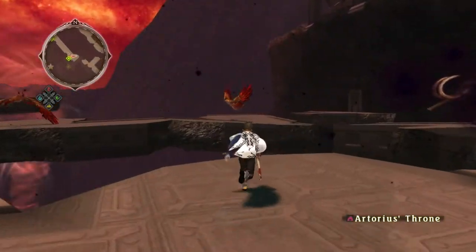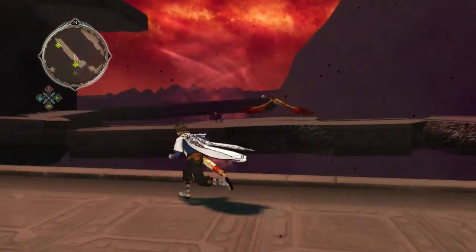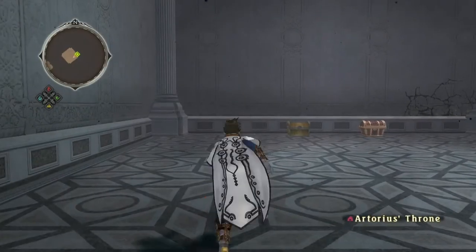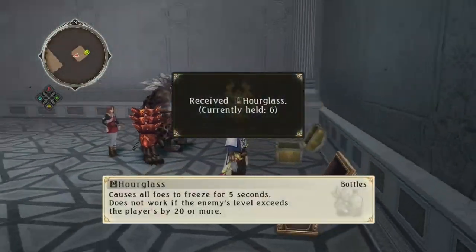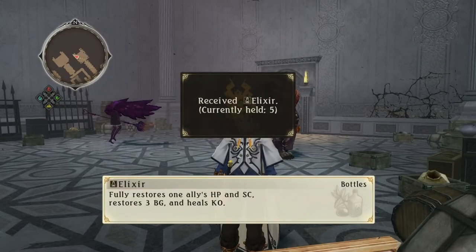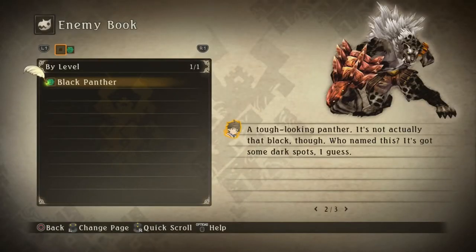It's another door! Can I get over here? No, I can't, but I will be able to later. This place is like a maze and I remember most of it from previous playthroughs, because I sometimes come through here just to grind as well. There is a tiger beside me — please don't attack me. I don't want to fight you. Oh, it's so fast too. While we're here, here's the information for the Black Panther. A tough looking panther — it's not actually that black though. Who named this?